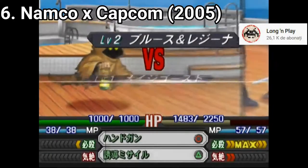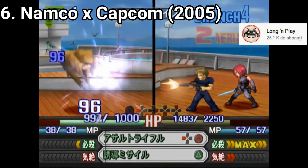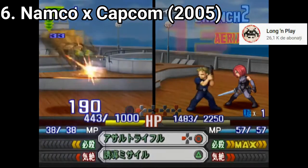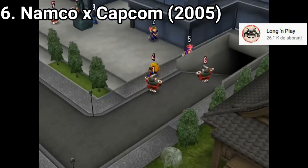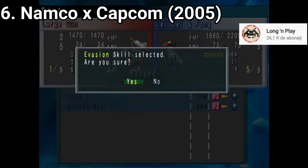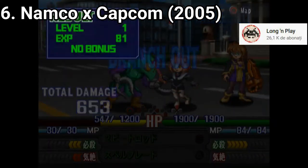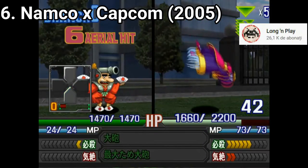Namco X Capcom is an RPG where you don't create your own characters but instead play with Namco and Capcom characters, and you have a lot to choose from as these two franchises have a huge roster. The story is weak and kind of nonsensical. As for gameplay, you have an attack round where you can button mash and deal as much damage as you can, and a defense round where enemies attack and you have to press the buttons shown on screen to dampen the damage.